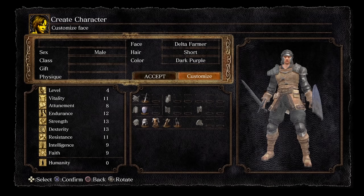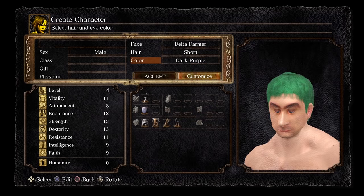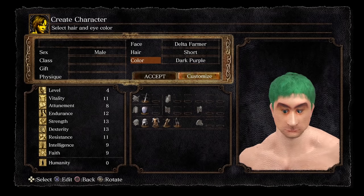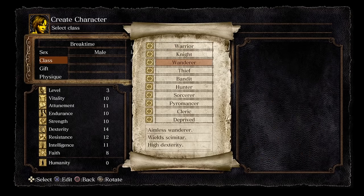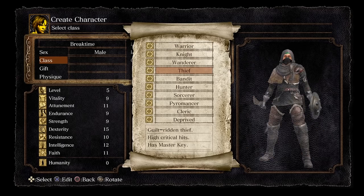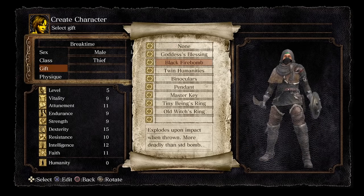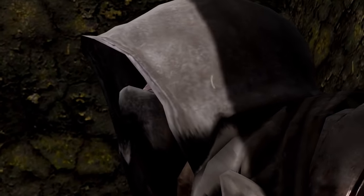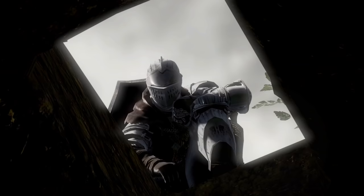I started up the game as I do at the beginning of every playthrough. Gave myself green hair so I could look like the Joker because that's edgy. I chose Thief as my starter class to get a free backstage pass, picked the black firebombs as my gift, and woke up in a prison cell feeling rougher than a sandpaper fleshlight. Just the usual.